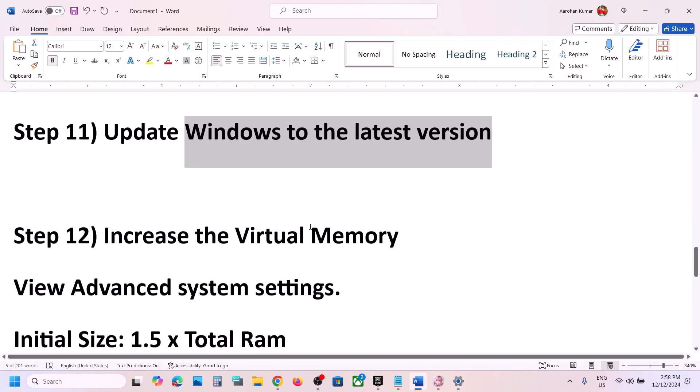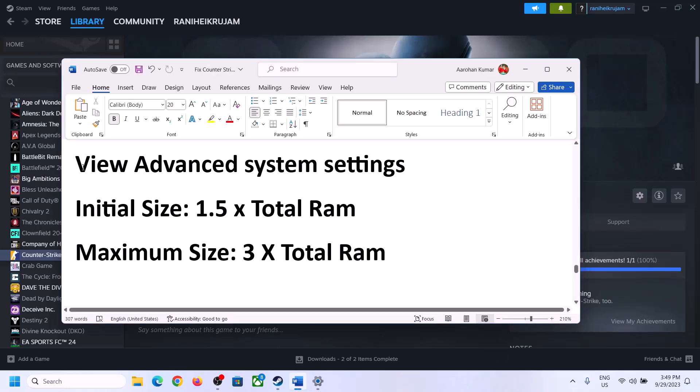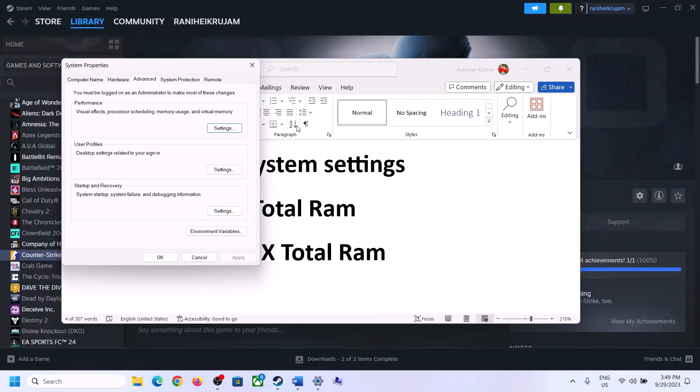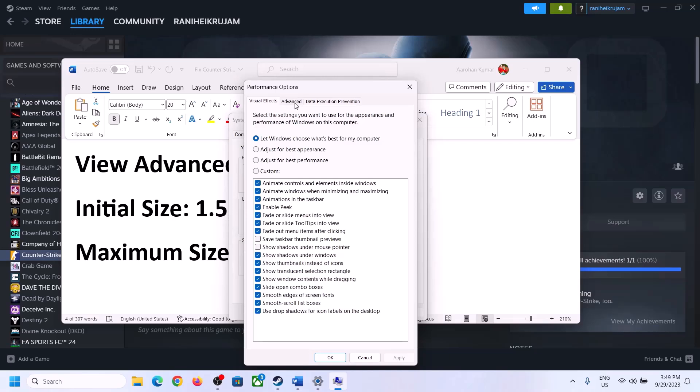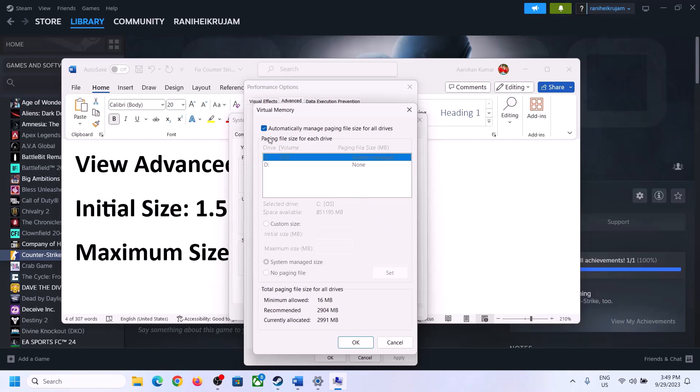The next step is to increase the virtual memory. Type View Advanced System Settings in the Windows search box and click on it. Click the first Settings button, go to the Advanced tab, then click Change. Uncheck the box that says Automatically Manage Paging File Size for All Drives, then select the drive where the game is installed.